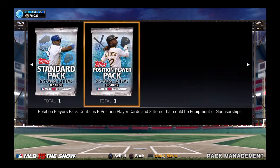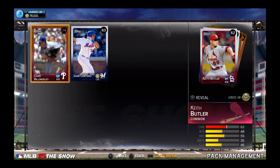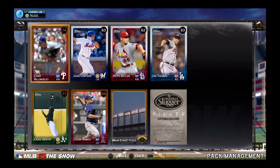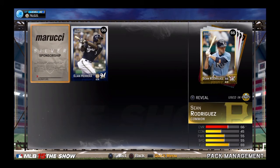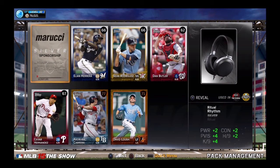Which one is it going to be? It's going to be Puig. It's a standard pack. See what we get — Billingsley, Keith Butler, and nothing. Alright. Come on, Andrew McCutchen pack, what do you have for us today? He brings us... absolutely no luck, no luck. I swear I get Dan Butler every time I open packs. This guy really wants to be on the team for some odd reason.